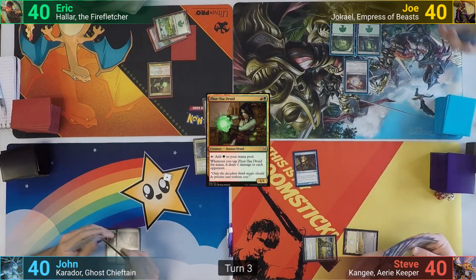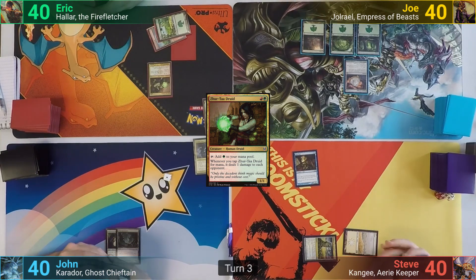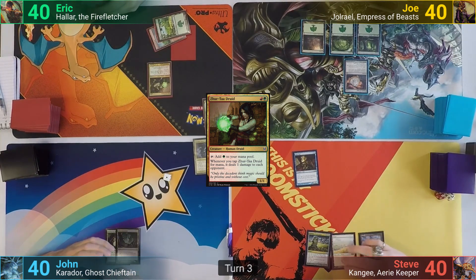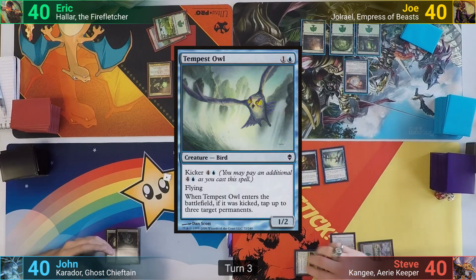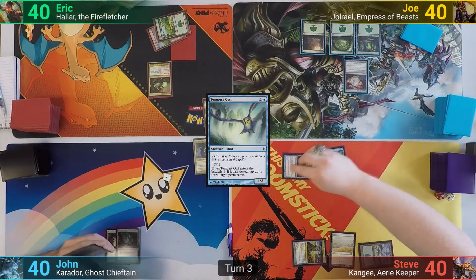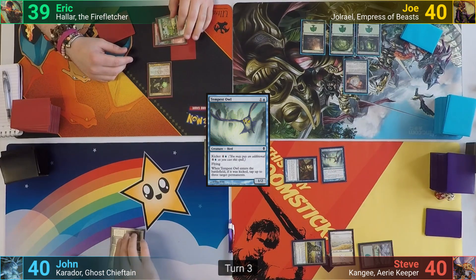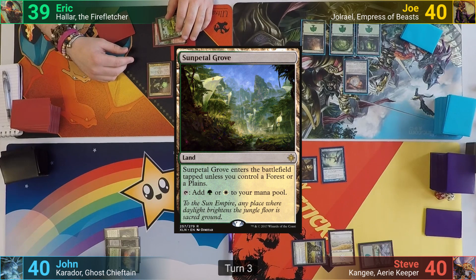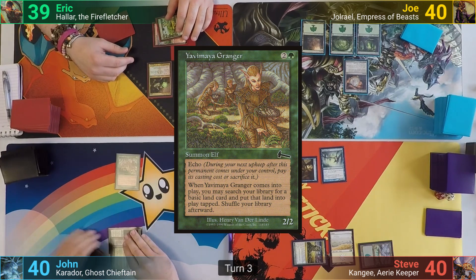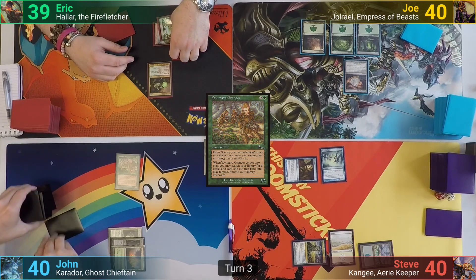Joe untaps, plays another Forest, and passes. Steve plays an Island for turn, drops a Tempest Owl unkicked, goes to combat swinging the Sage at Eric, and passes after damage. John draws and plays a Sunpetal Grove, taps three for a Yavimaya Granger, who comes in to find a tapped basic, and passes to Eric.